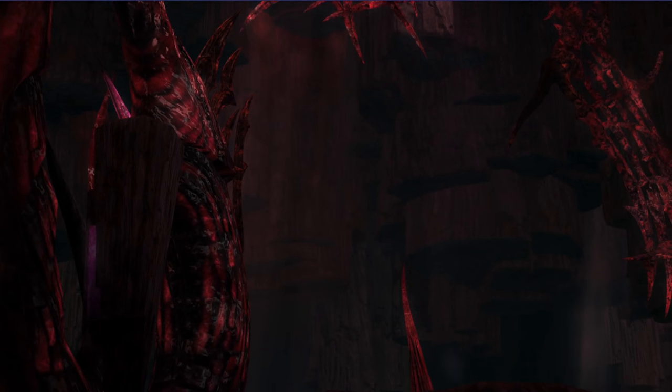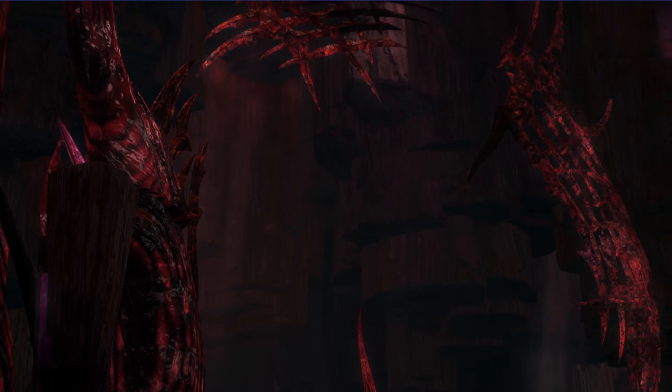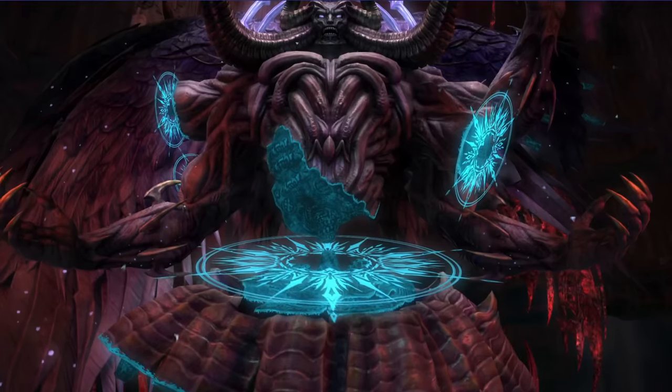Hey everyone, Mr. Happy here and welcome to my guide to the Zodiark encounter on the extreme difficulty. This drops item level 580 accessories, the music sheet, a crafting material, and sometimes a mount. The guide will be broken up into different mechanics, so if there's one you want to learn in particular, use the timestamps in the description.